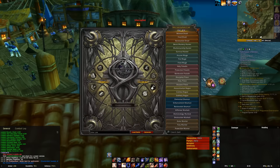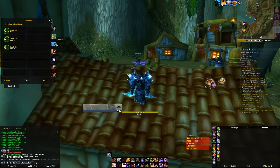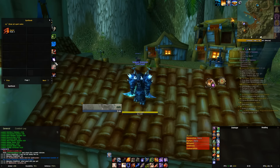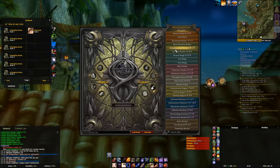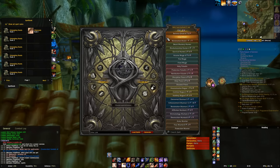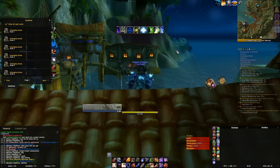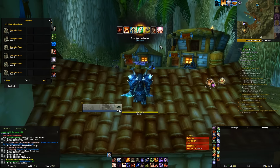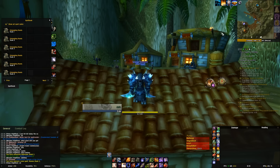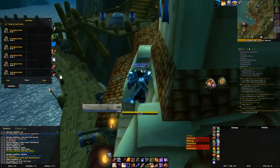It's time for our second reroll of the day on Tommy Ruin. Last time we rerolled our flame tongue totem and got hibernate, so we're just going to reroll hibernate again because we don't need that. Let's hope for something good — I don't want renew. So that's another week of bad rerolls. Let's hope we get something better next week on this toon.